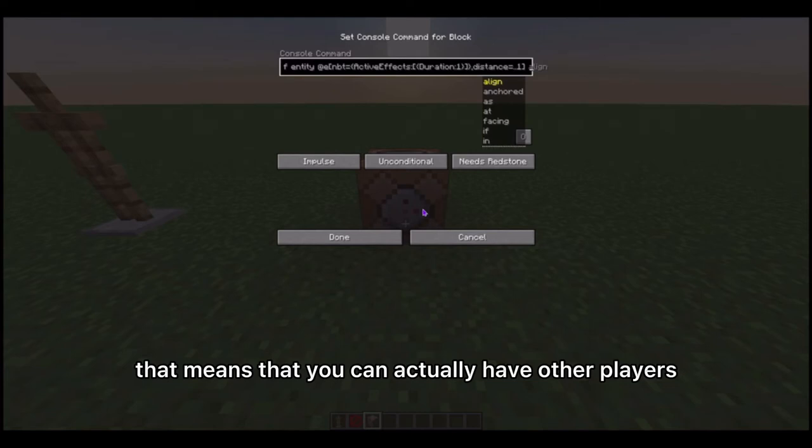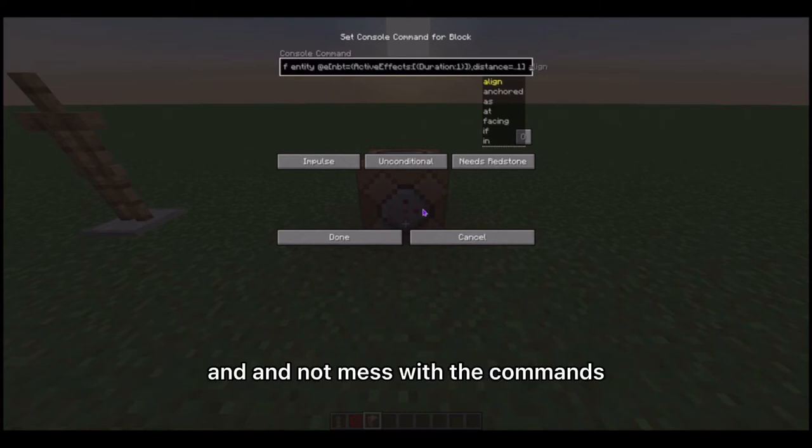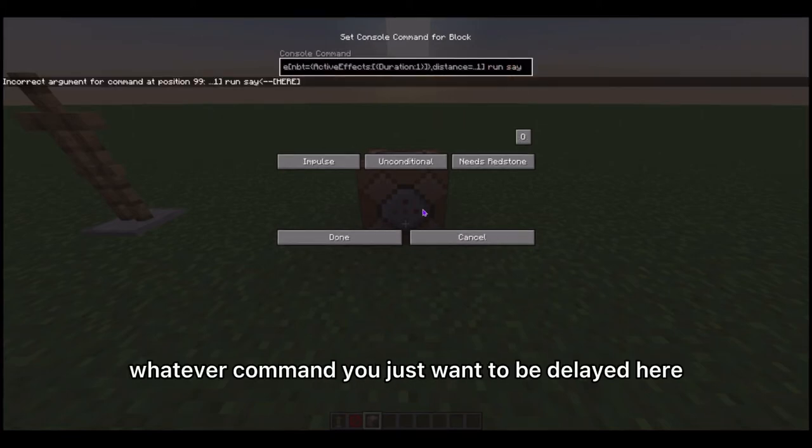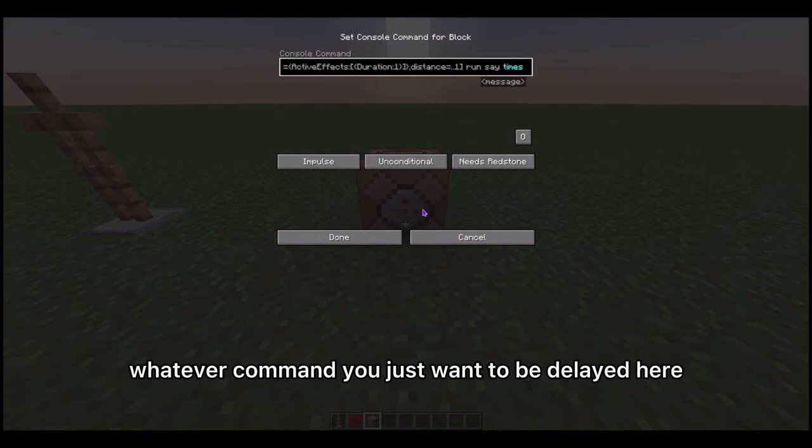That means you can have other players with potion effects and it won't mess with the commands — that's why the distance parameter is important. For the last part, just put run, and then whatever command you want to be delayed.